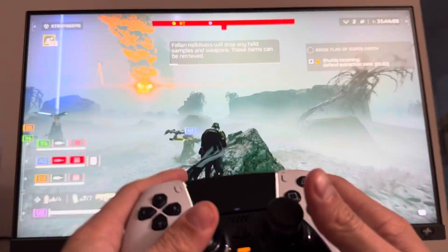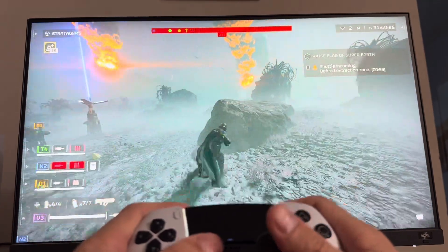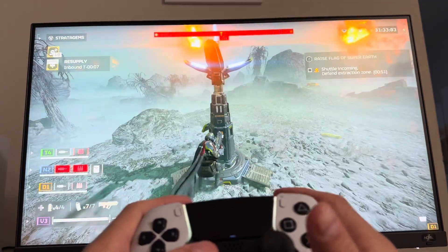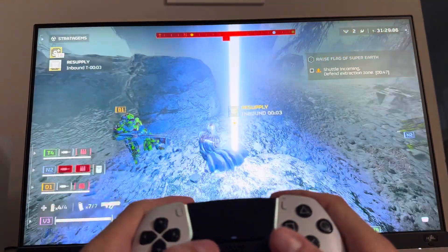What's up guys, Triple Way B here. In today's video I'm going to show you how to interact with things in Helldivers 2. Certain items you need to interact with — all you guys just press the X button. So just go to something and press the X button to interact with it. It's that easy.